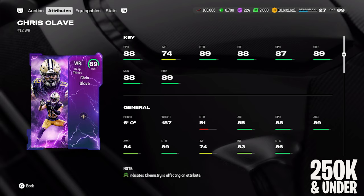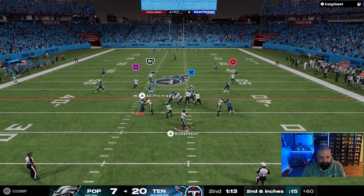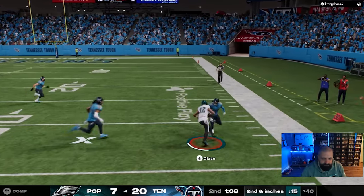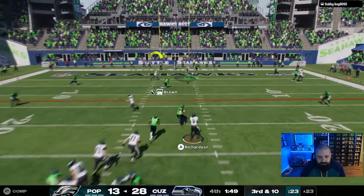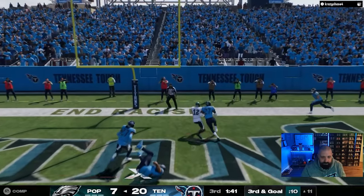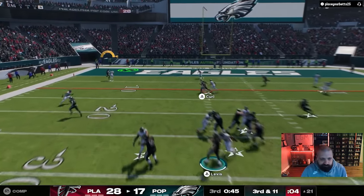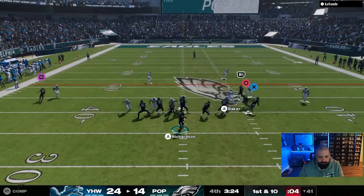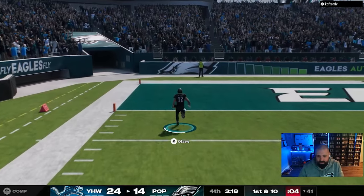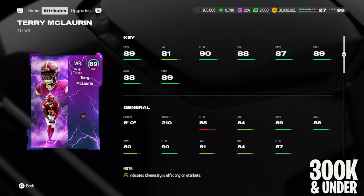The alternative under 250k is the Gridiron Guardians Chris Alave with 88 speed. Six foot tall, 89 catch, 88 catching traffic, 89 short and deep route running with 88 mid. Even though he has a plus one on short and deep, he's not going to run routes much differently than the Xavier Worthy card, but I do like him as an alternative. He's a little cheaper at 221,000 coins, a little taller, and he played really well for me.